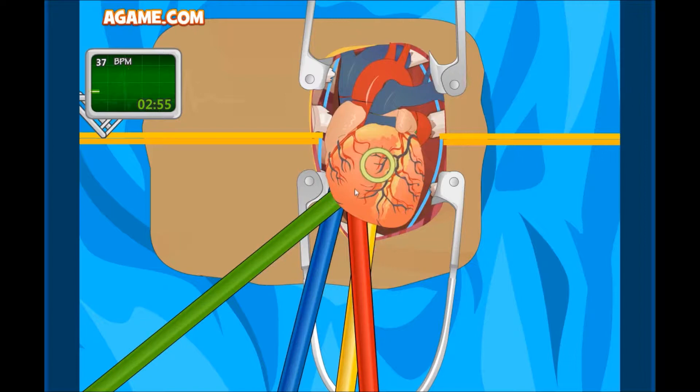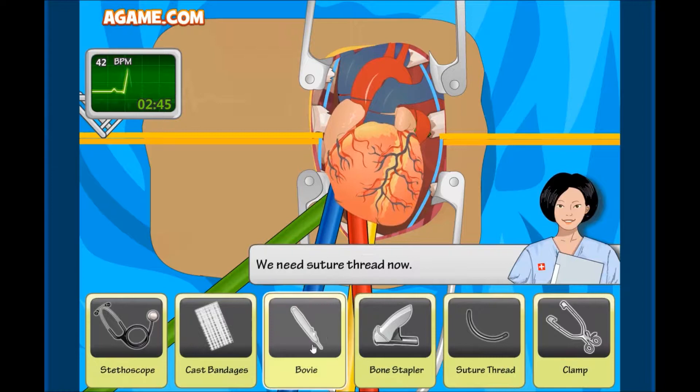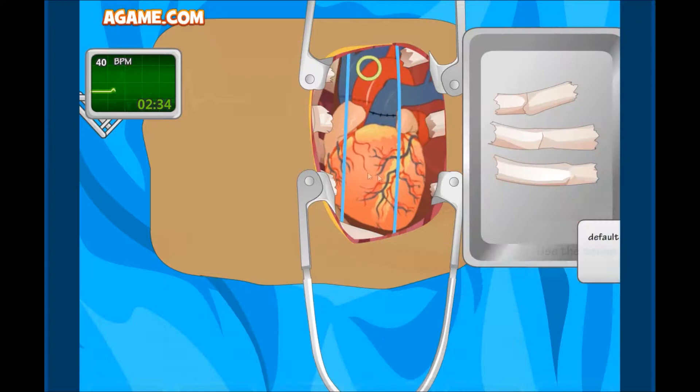Oh my god, I would not want some random person cutting my veins and stuff. I would not want that at all. Okay okay, let's put that heart in — oh yeah, of course it's a perfect fit! Okay, structure thread. We're just wrapping it around — didn't even need a needle! You don't need needles, you just put thread into the heart.